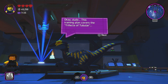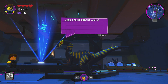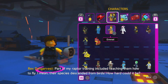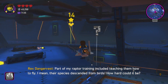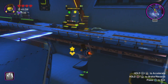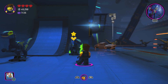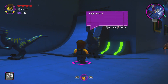The training plan covers the trifecta of tubular jetpacks, gnarly skating, and choice fighting skills — you need to show the team the ropes. Part of my raptor training included teaching them how to fly. Their species descended from birds — how hard could it be? But even if they descended from birds, which is kind of debatable, that doesn't mean they're birds right now. They don't have any wings.